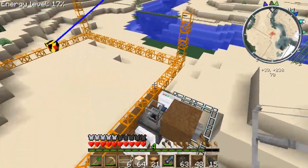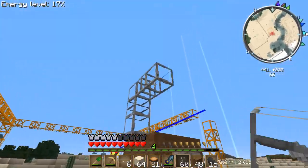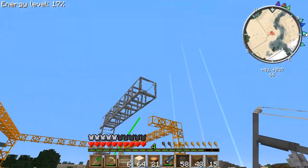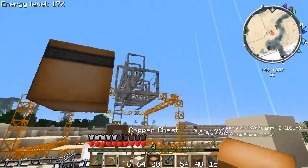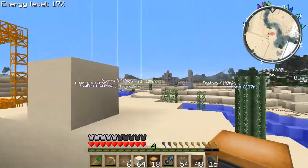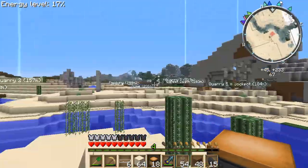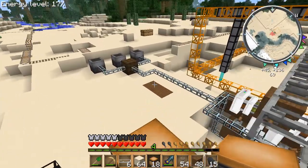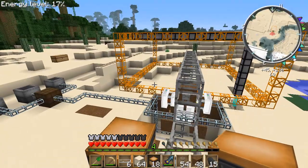You're going to want to get any type of transport pipe — I'm using cobblestone. Then you can just bring it over here and put some chests. Or what I do with my big quarries is I hook up pipe and bring it all the way hundreds of blocks, because these quarries are huge, and bring them to my base.